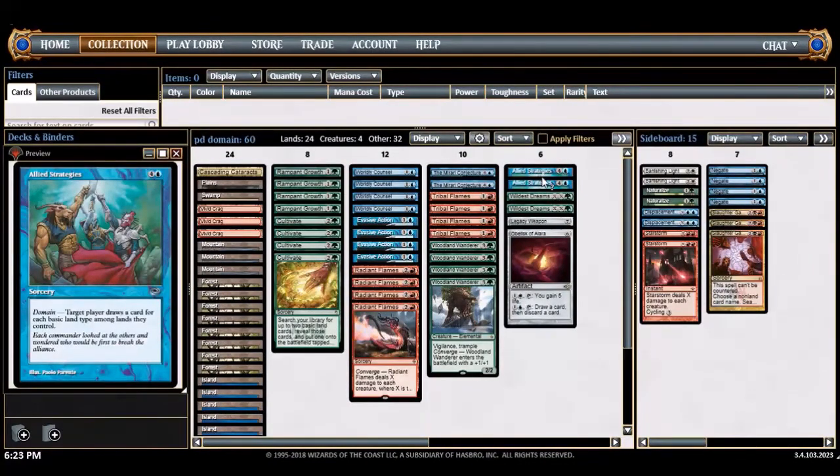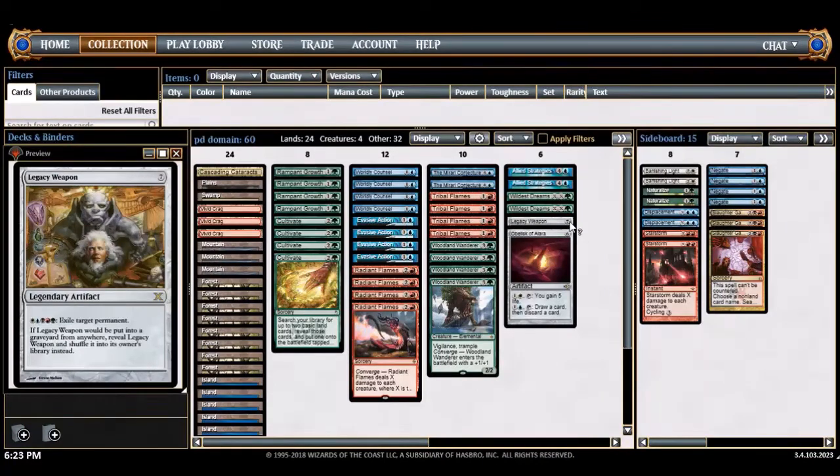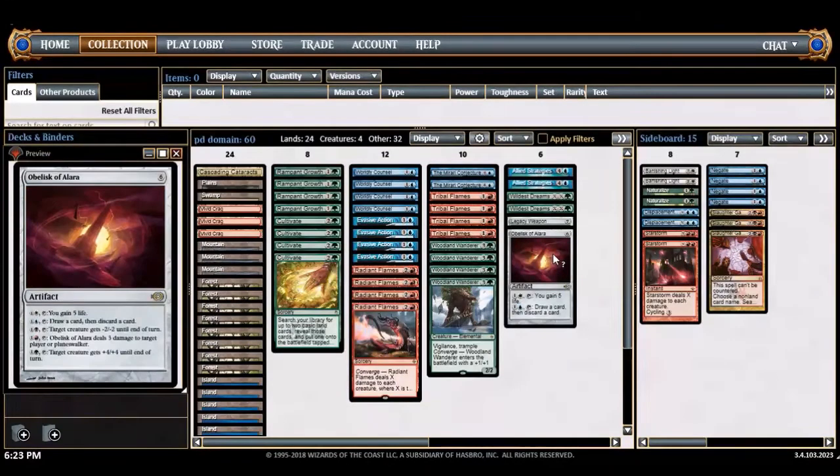Allied strategies just draws five cards. I tend to cut them a lot during sideboarding — they're just kind of slow — but they're really good to refill your hand. That's not wildest dreams; they do the same thing in different senses. When you have all the colors you want, some one-ofs: I have legacy weapon, which is super slow but when it gets going you start nuking opponents' lands.